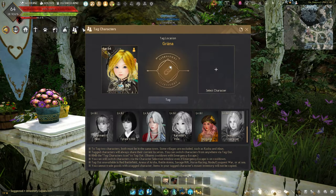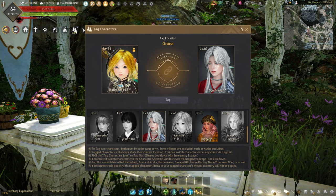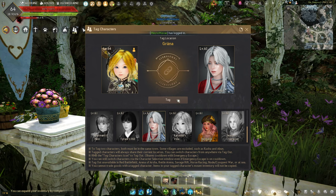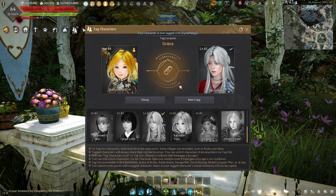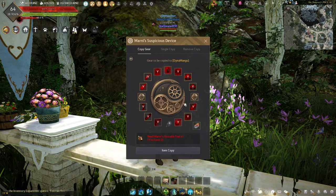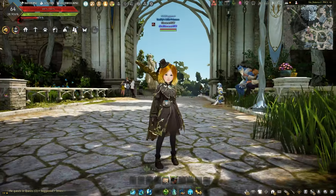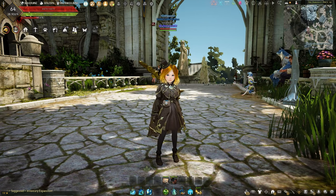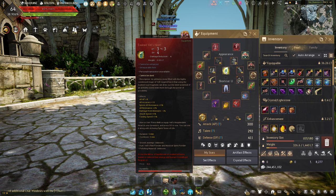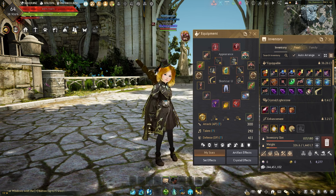Tagging characters is simple. You go to the UI, you have to be in the same town as the other character you're trying to tag, they cannot be a seasonal character, and you just select them and press tag. Once you tag them, they will not have the same items until you use the item copy function. To use the item copy function, it has to be full durability on every single item, including the Velsheart if you're trying to tag that, or anything else.